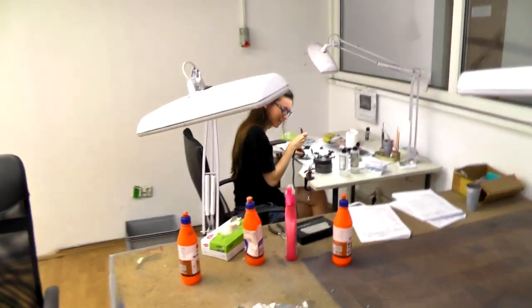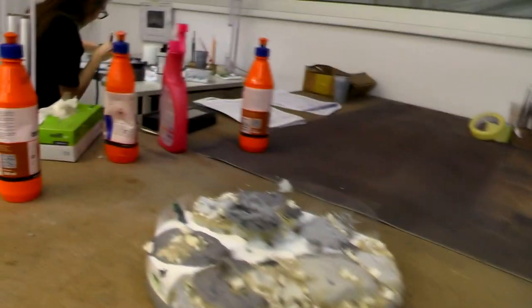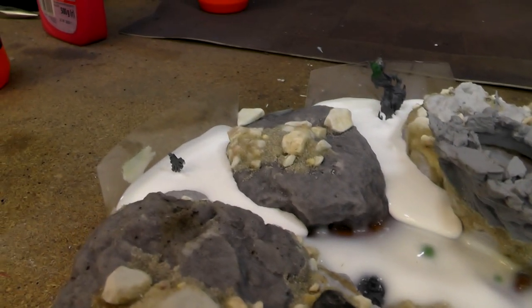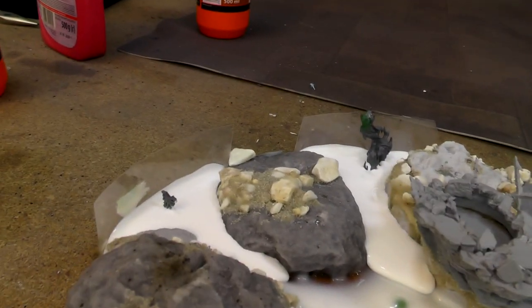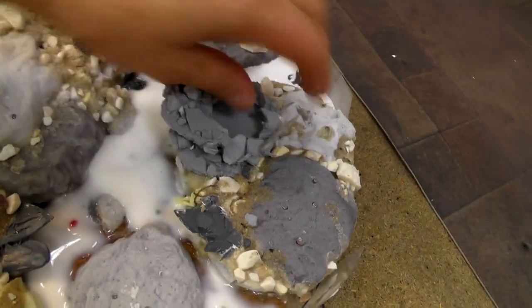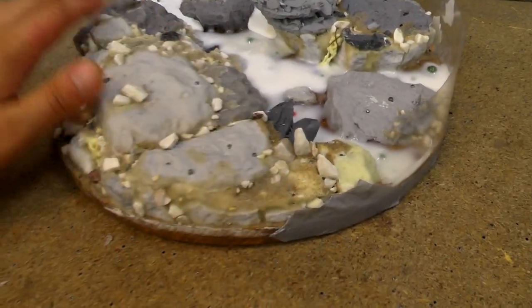Over here is Edyta, doing some secret stuff. She's spraying Ogres. This is the diorama I told you about — the PVA glue is settling for the lava effect, and we are making it fold a bit so it's more interesting. It's going to have a lot of object source lighting. The Bloodthirster will be lying here and Sanguinius will be standing over here.